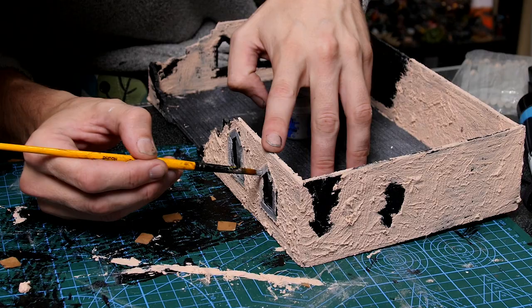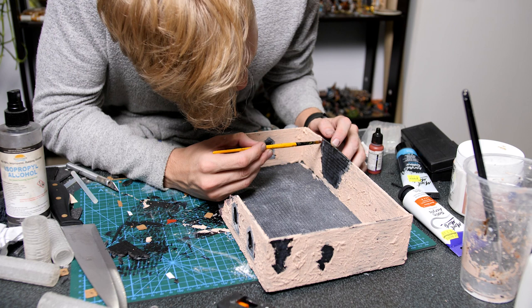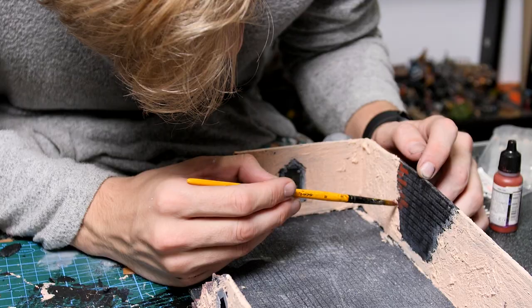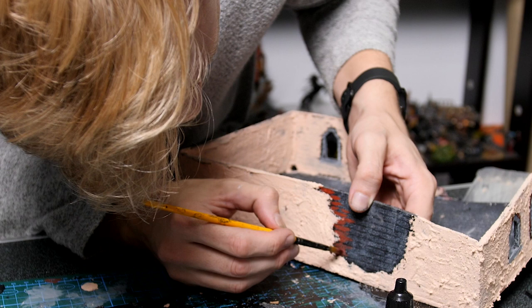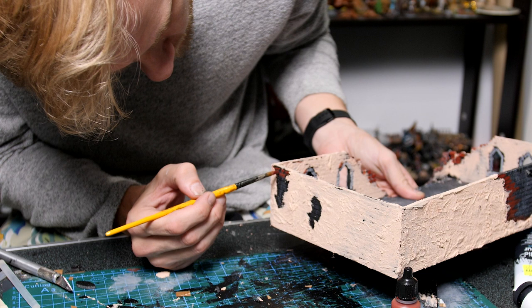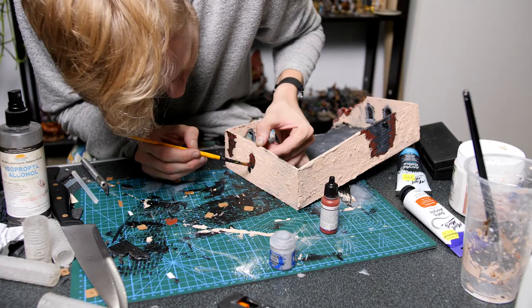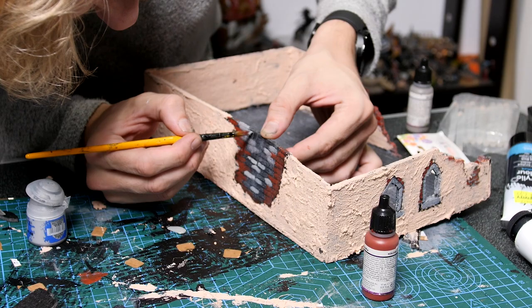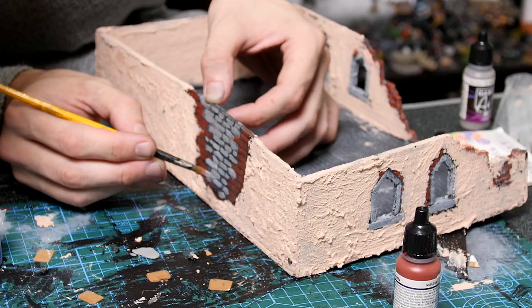Next up I came in with a lighter grey on all of those details around the windows to really help them pop out. Then taking a terracotta red and painting all of the base areas of brick, especially around the edges of these larger destroyed areas. This is going to represent the actual building colour before any repairs were made. So anywhere else that there's going to be exposed brick that I don't want to have been repaired has to be painted with the same terracotta red. And to represent the repairs to the building I'm going to come in with a grey stone to show an obvious difference between the original brick colour and the new colours.